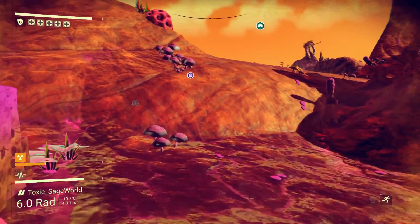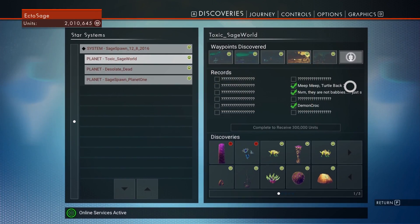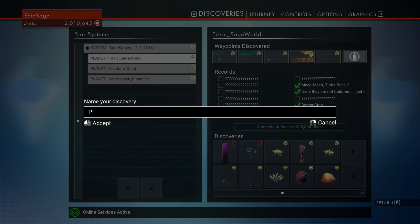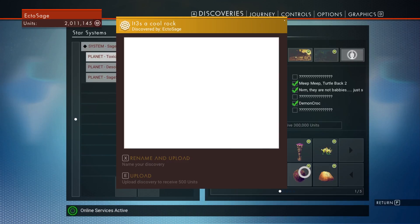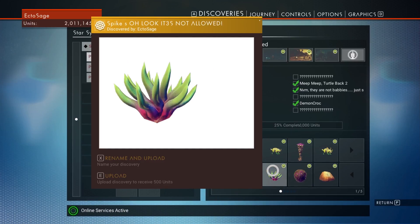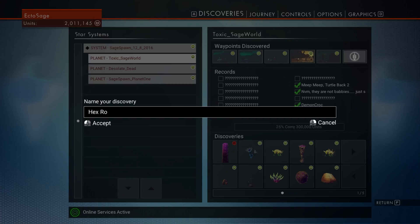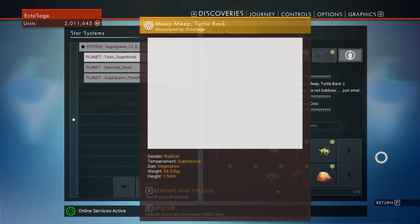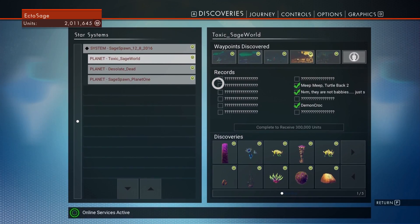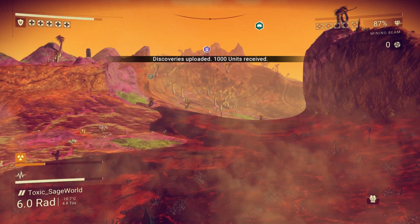Let's search this planet a little bit more and see if we can find another alien life form. Because if we press Escape and look at it — yeah, toxic sage world. If you find all these different animals that are here, you then get like 300,000 credits for going ahead and finding them all. Which is pretty damn nifty. Let's just go looking for a few more animals — I think I saw some flying ones earlier. Look for animals or a shelter.